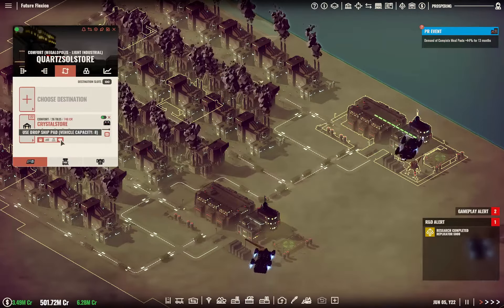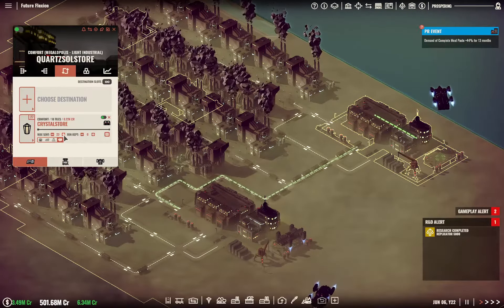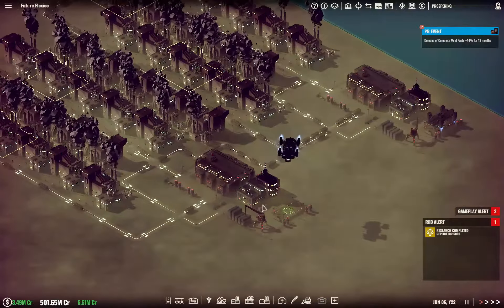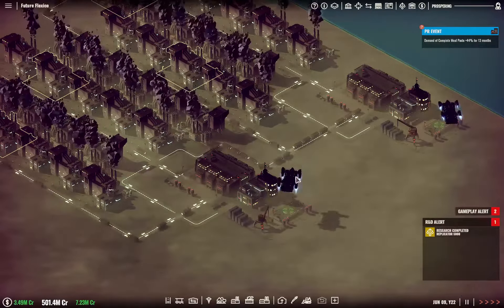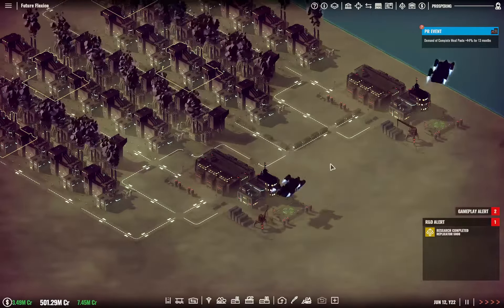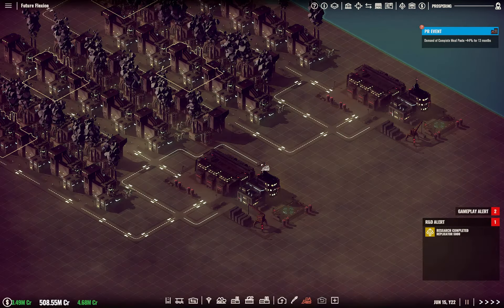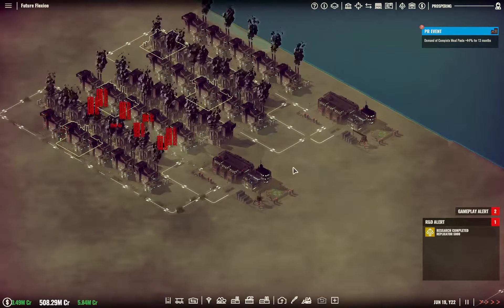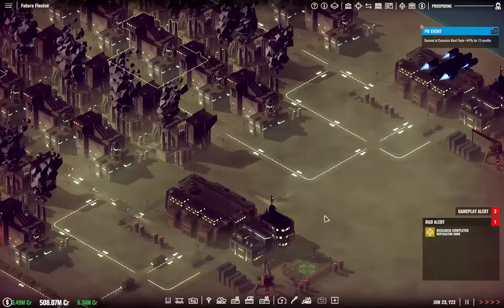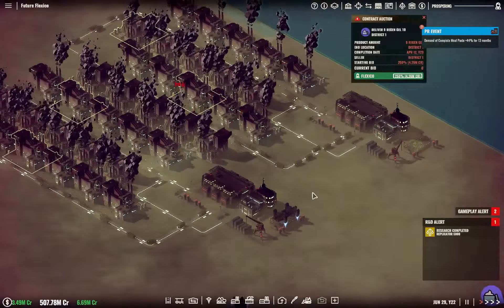Destinations — we're going to use the airship and we're going to send — see, that's divisible by eight, so 24. And then once all of this calms down, we're going to bulldoze this. There we go, no more of that. You can see how the trucks are going to — this little shadow thing that they do — that's just because reasons.